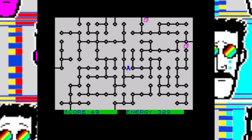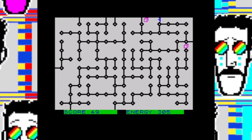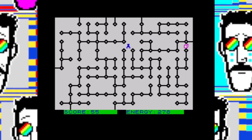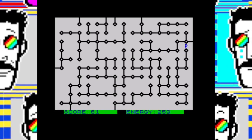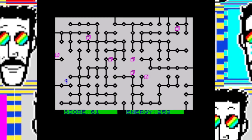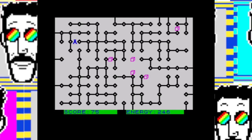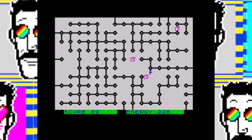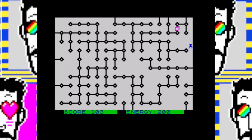As you proceed up the levels, your energy consumption increases. You lose energy if you collide with a wall, but also every single time you change direction — that will cost you energy. Each level the cost of changing direction increases, as does the complexity of the maze. You're never in a situation where you can't complete the maze, but it can sometimes be there's only one way between one part of the maze and the next, so it does pay to be cautious. You have four seconds at the start before the robot begins to move, so you get a quick scan.